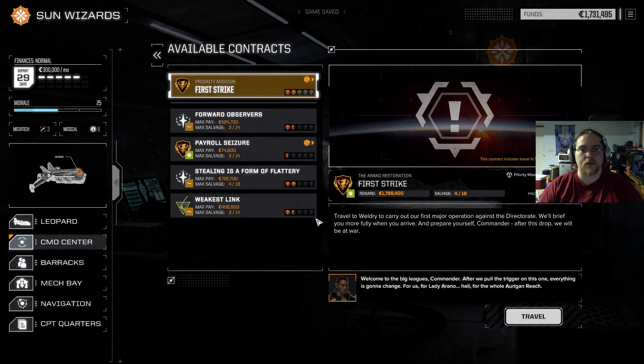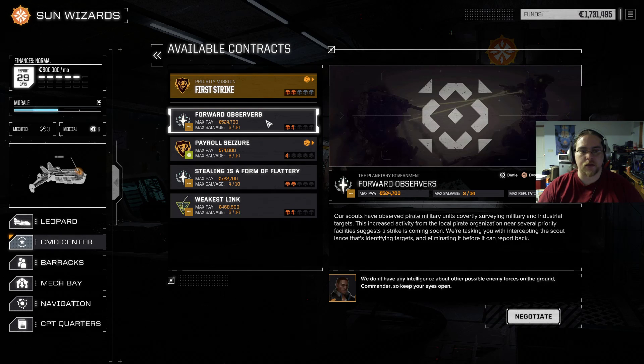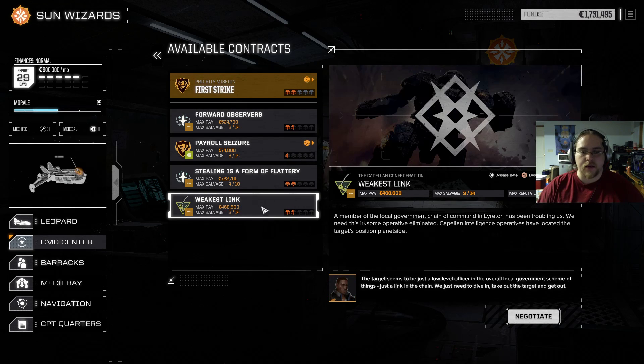Alright, let's see what we got for contracts. We're not gonna go to First Strike just yet. We got a lot here actually — this one will be a little bit harder, and so will this one. Sorry about that, that's my alarm — normally it's telling me to go to bed. Alright, so Scouts observed a military base unit — survey military industry targets.